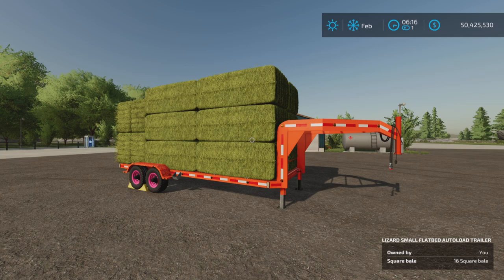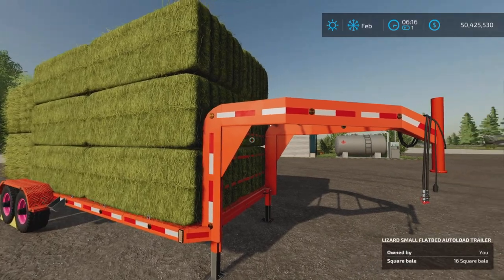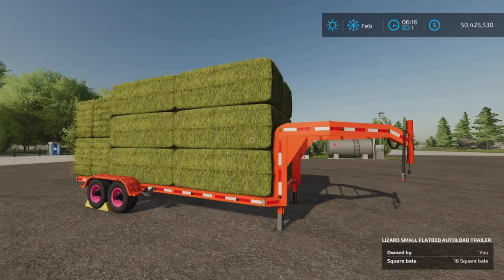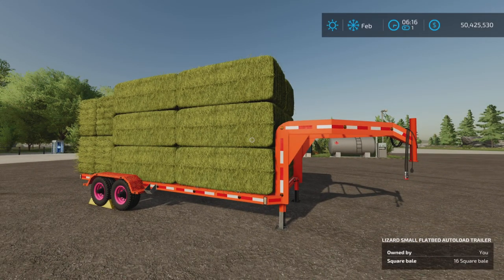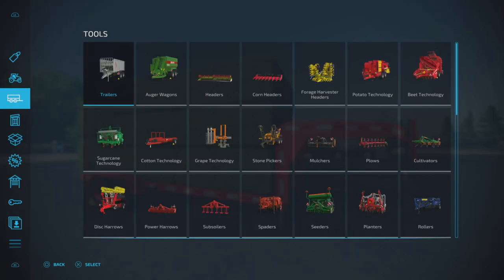Loony Farm Guy here, and in this video we'll be looking at the update to the small flatbed auto load trailer by Mac Trucker 921 for Farming Simulator 22. This is for all platforms — PC, Mac, and console. I'm on PS5 for this test. 19.78 megabytes to download. This is a multi-use type trailer, not just an auto load trailer, so let's have a look at it.